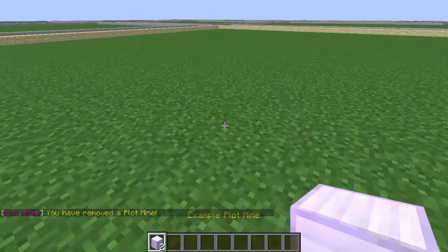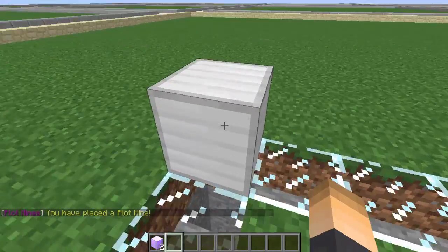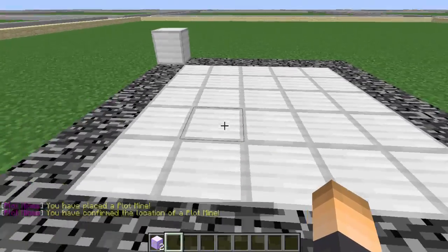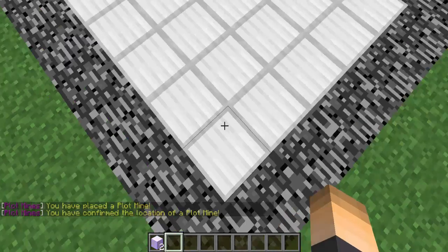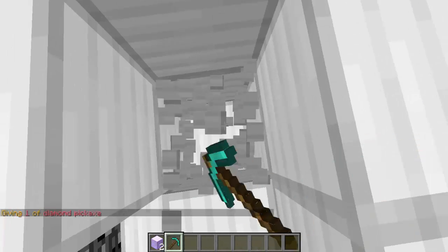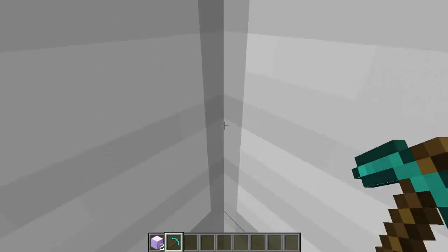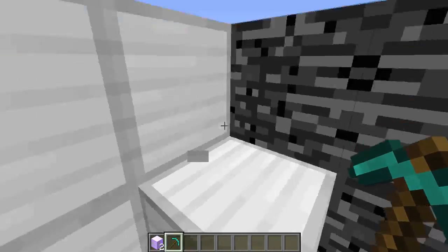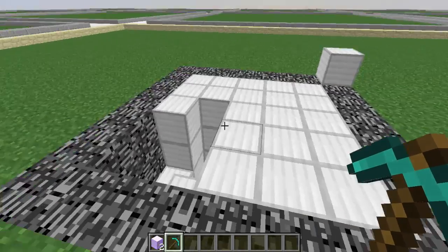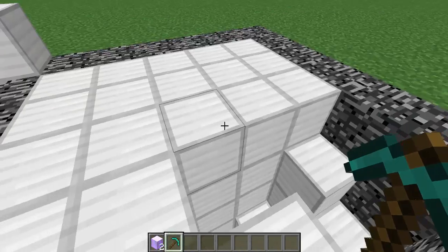After clicking OK, that deletes it and gives back the block. Let's move it somewhere else, place it, and right-click to confirm — there's our mine. Let's mine out some blocks. As you can see, the example tier contains iron blocks. It only goes down a certain depth and you can't mine past the bedrock.